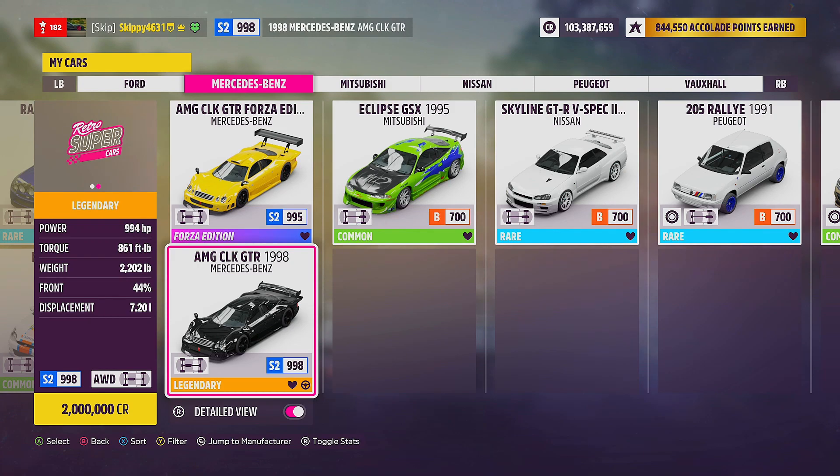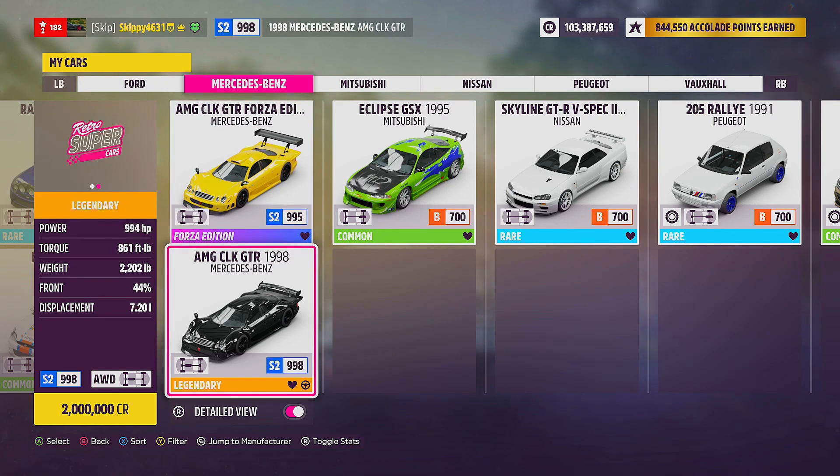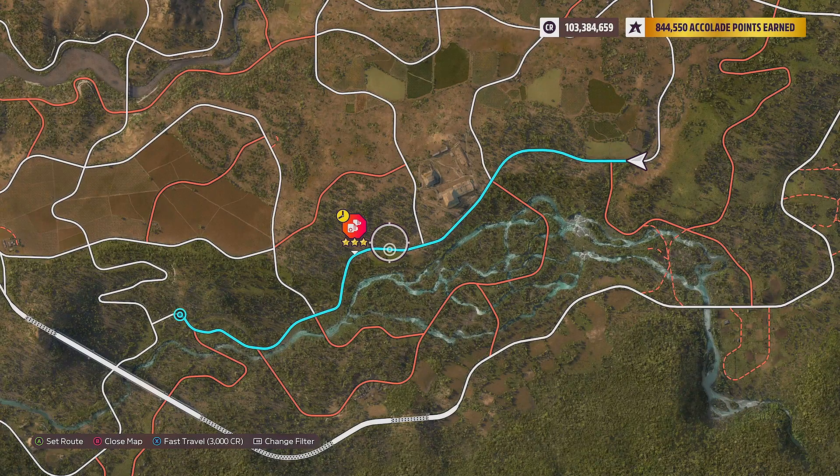The AMG CLK GTR Forza Edition is free on this week's festival playlist as a reward for completing one of the event lab challenges. So if your budget cannot stretch to the normal AMG CLK GTR, I do have tunes available for both — just search my gamertag skippy4631 on the file name 'Skippy YouTube'. Share codes for both tunes for both cars are in the description and in the comments below.